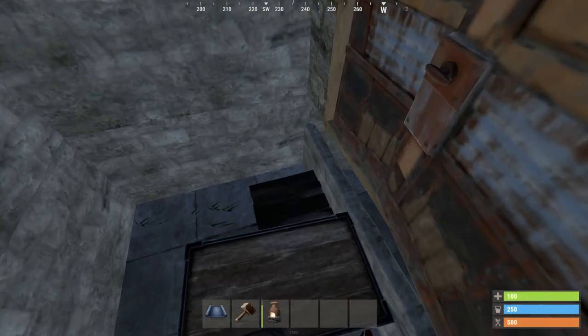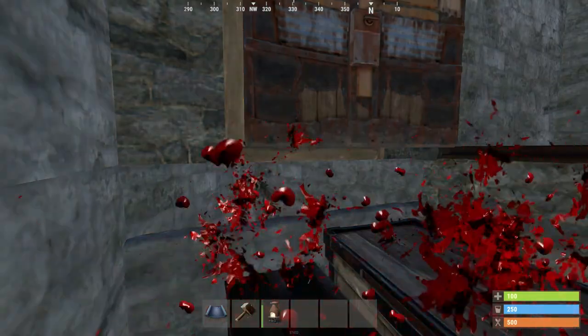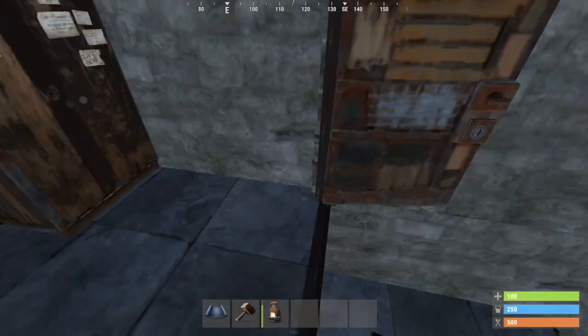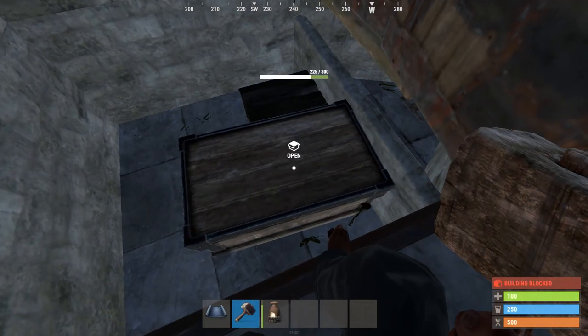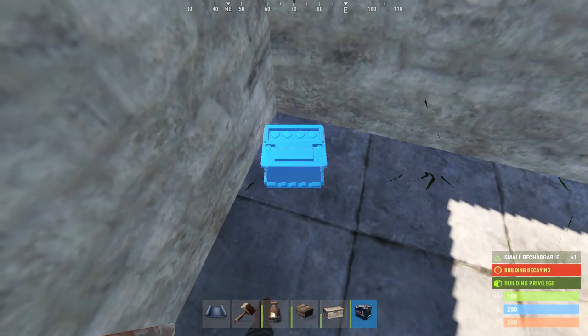If you don't want this to happen, place the shotgun trap on the ceiling and leave out that half wall. Now if you jump on top of a box the trap will shoot you. That's how you do your basic shotgun trap base. This is mostly good for defense because a lot of people are going to see this and know what's going on.